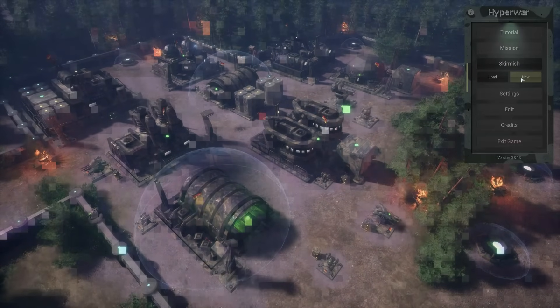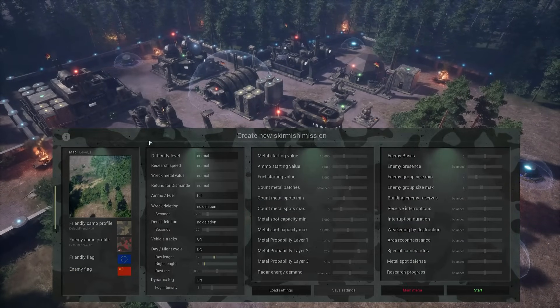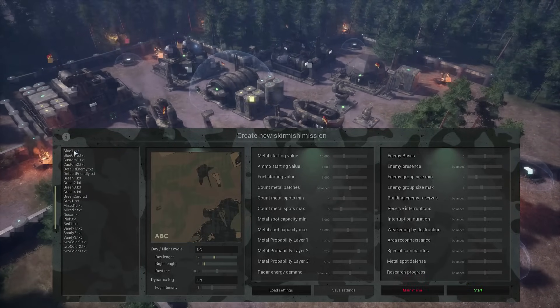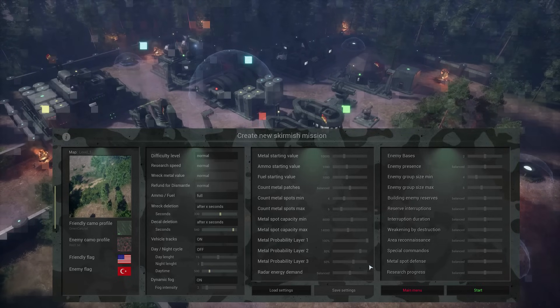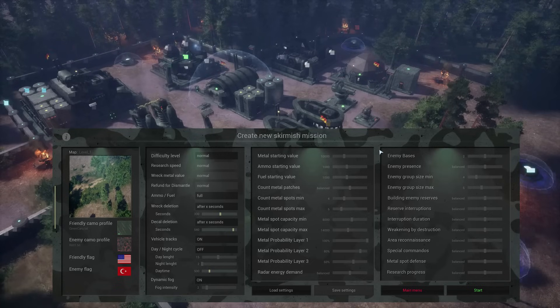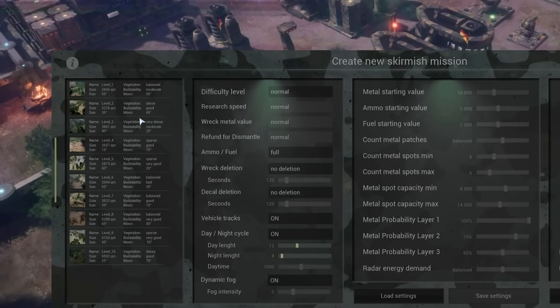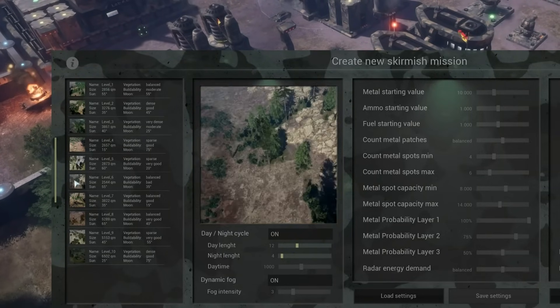When it comes to skirmish matches, the developer prepared a huge settings menu in which you can control everything from flags and camo of you and the enemy AI as well as resource supply, research speed and time of day. Not only are there 3 dozen settings but also 10 custom maps on which you can have any number of enemy bases, vehicles and choice of AI difficulty level.